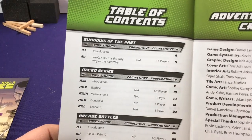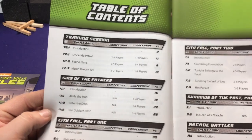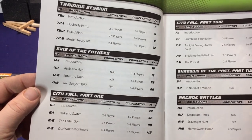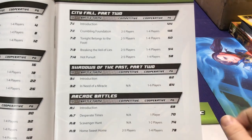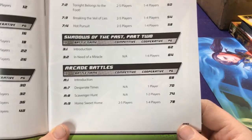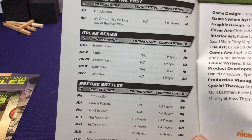In the victory it says: TMNT Adventures continues in City Fall Book 3, Shadows of the Past, a special crossover adventure. Both Change is Constant and City Fall are required to play these battles. So if you just bought Change is Constant, you still have stuff in Book 2 to look at, but if you want to continue the story you have to buy City Fall. That brings us to Change is Constant Book 2. Looking at City Fall, we have Training Session 2, Story 4 'Sins of the Father,' City Fall Parts 1 and 2, Shadows of the Past Part 2, and Arcade Battles.